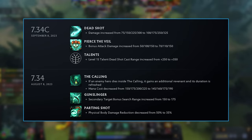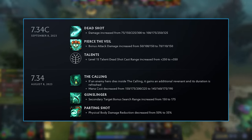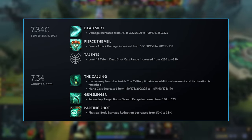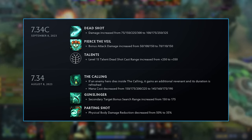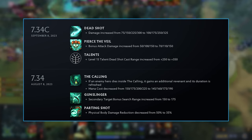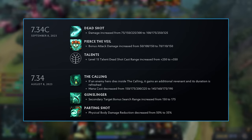They did recently buff this hero incredibly hard. The Q does 25 more damage at level 1, which is a very significant increase, especially for securing the range creep. The W costs less mana and if an enemy hero dies inside of it, it gains an additional revenant and its duration is refreshed. That is obviously a huge change, especially for teamfights.